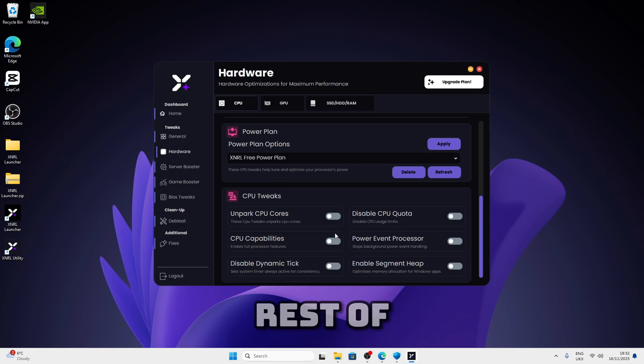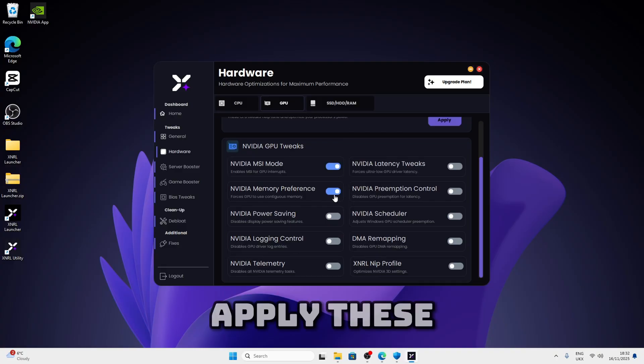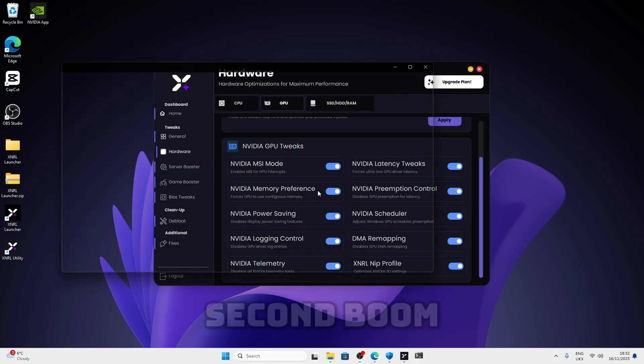Now just apply the rest of the tweaks. After this you can move to the GPU section where you can apply your GPU tweaks. Just set it to the max again, apply, and then apply these tweaks. It basically handles the external power plan for you — once you click this it's going to do it automatically. Just wait a second and it applies automatically. Then just press OK.